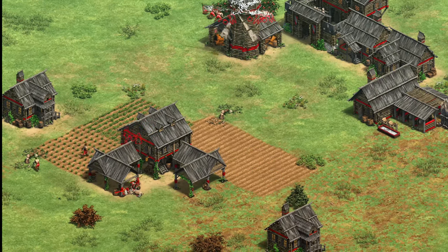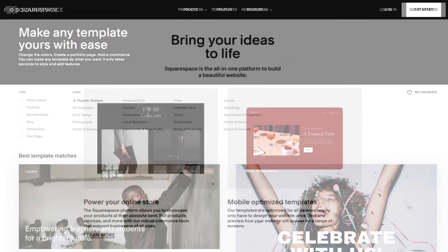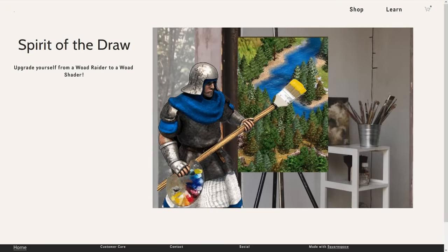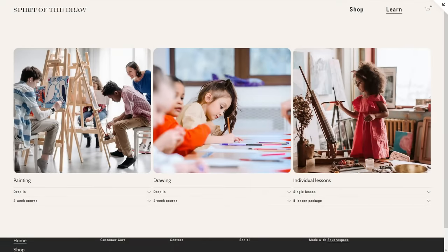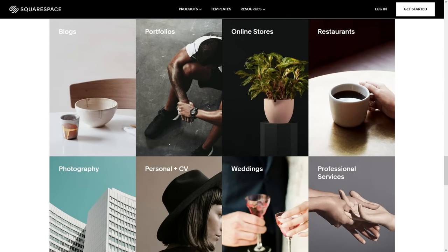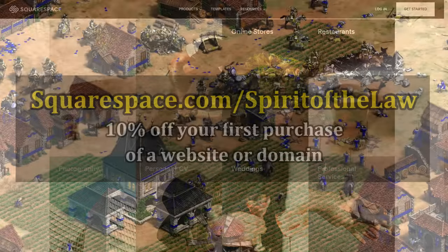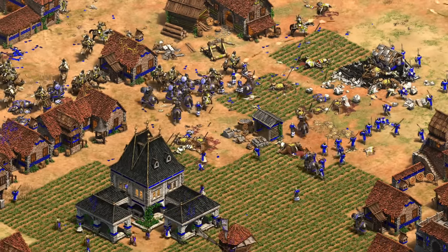That said, one thing that doesn't take a long time to get going is building your own website on Squarespace, who have kindly sponsored this video. Using one of Squarespace's templates, you can create a website quickly without any prior knowledge of web design. Within minutes I was able to create a professional-looking website for my art studio side hustle, Spirit of the Draw, and the tools I had available were perfect for either selling physical items online or dealing with scheduling and payments for lessons. Using Squarespace's third-party extensions, you can automate lots of the tedious tasks of running a business like scheduling, shipping, handling returns, and a Squarespace extension will even sort out the sales taxes automatically when someone buys from your site. It's easy to set up and maintain, so you can focus on blogging, creating, or entrepreneuring and not fussing with logistics. If you use my code you get 10% off your first purchase of a website or domain. Hopefully that was a helpful look at the Slavs and gave you some ideas or inspiration to play what I think is a very fun civilization. Thanks for watching and I'll see you next time.